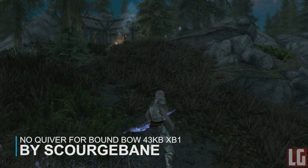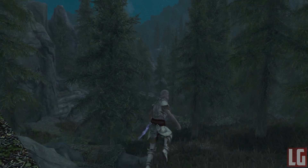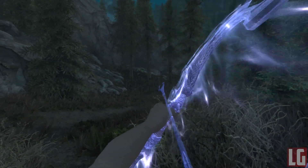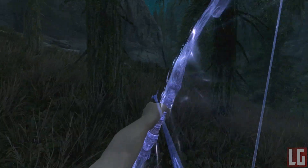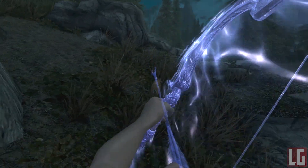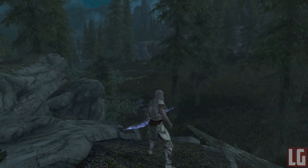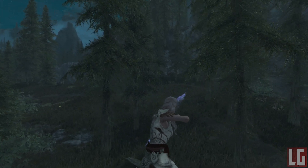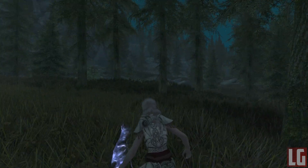Our next mod is called No Quiver for Bound Bow. If you love to use bow and arrows but hate to have the quiver equipped — for me I like to play in third person a lot and the quiver obstructs your view when you put your weapon away and zoom in further. With this mod that no longer happens; you will still see the arrow in the game but you will appear to pull them from the air, which isn't a problem as you're using a conjured bow. I hope this mod author adds a no quiver for regular bows as well. If you're a conjurer, this mod is perfect for you.